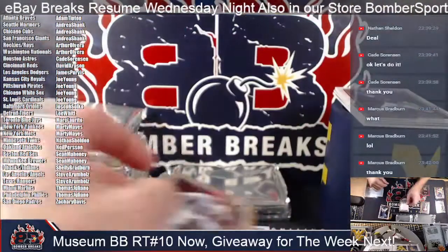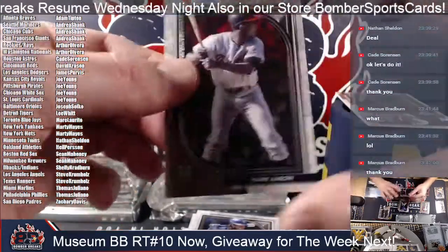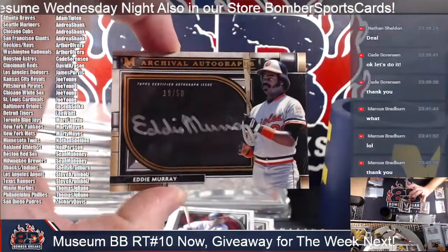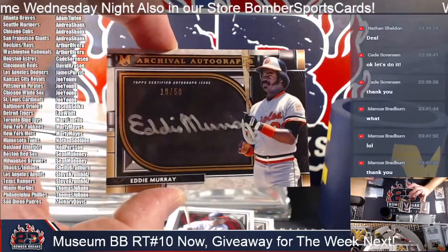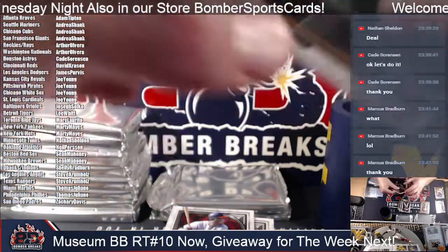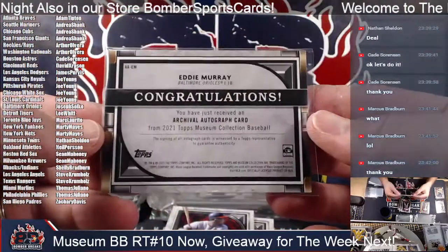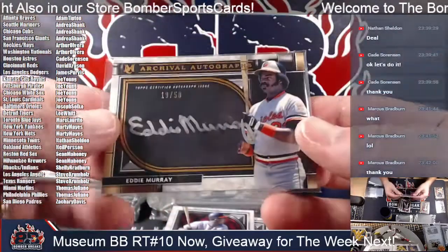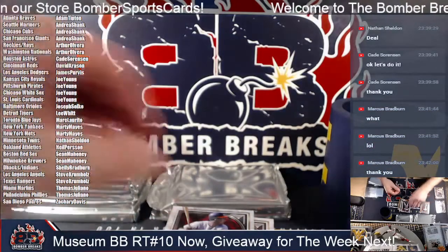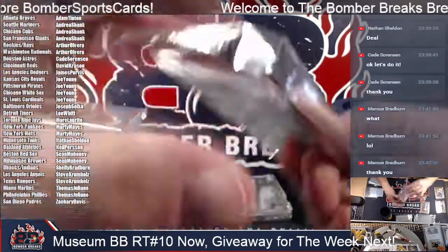Rendon for the Angels in a parallel. Jeter, and Aaron next. Nice — Hall of Famer Eddie Murray, two of them in silver to 50. Archival autographs on card. Dakota Joe, your Baltimore Orioles hit a nice one — Eddie Murray on display now. Archival autograph. Randy Johnson and Eddie Murray so far. Beautiful.